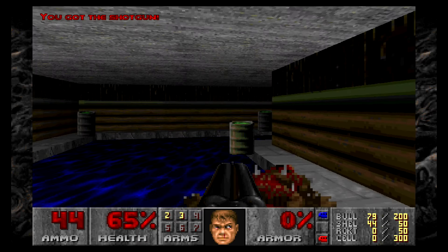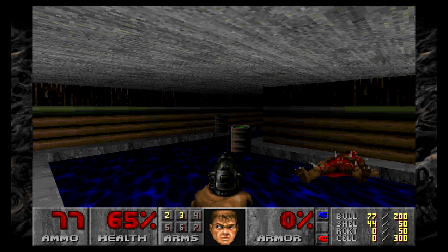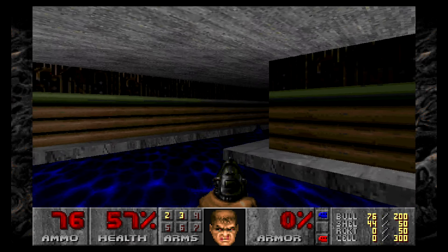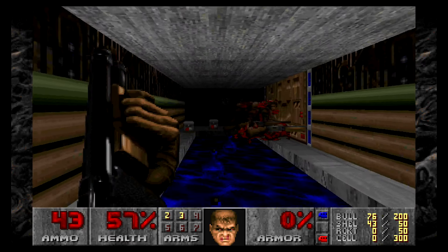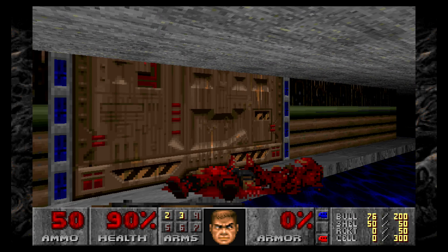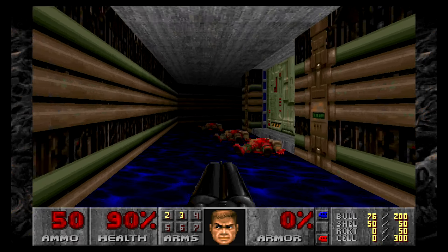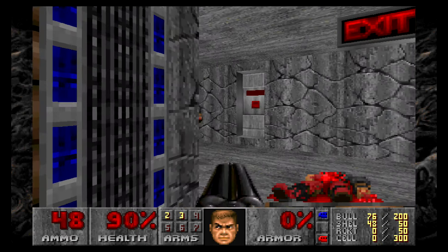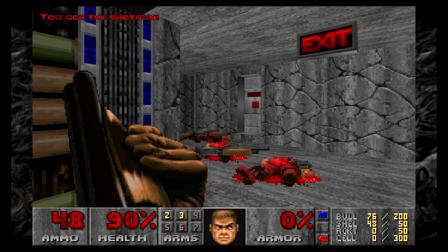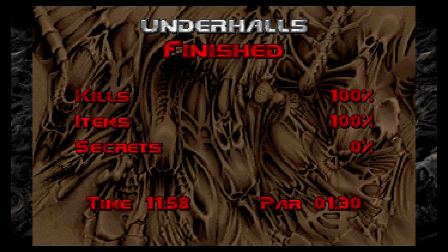Shall we play it safe and shoot those barrels? Might be a good plan. I think that actually injured me then. Oh, I'm full with shotgun shells. Oh yeah, that's a double blue door — let me see if I can open both of them. Don't mind using a double barrel on those. There we go. I got 100% that time, 0% of secrets though. So there must have been a secret there that didn't have any items or any kills, because I got them all.